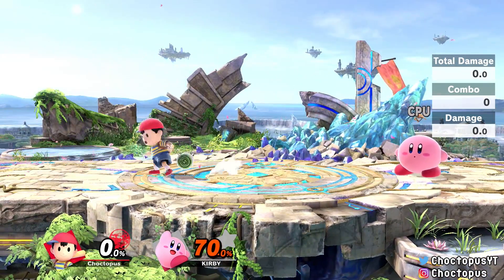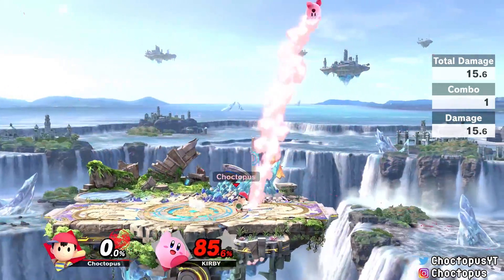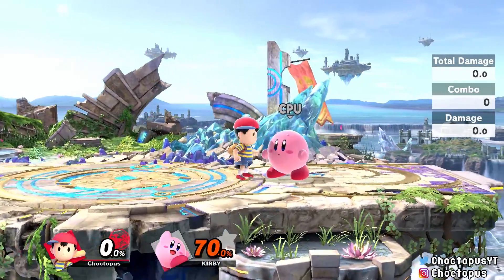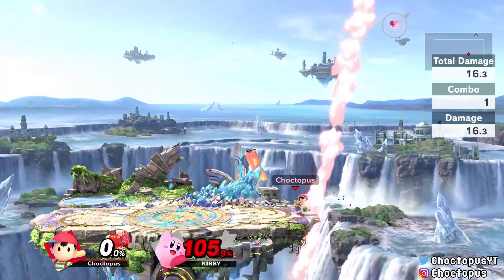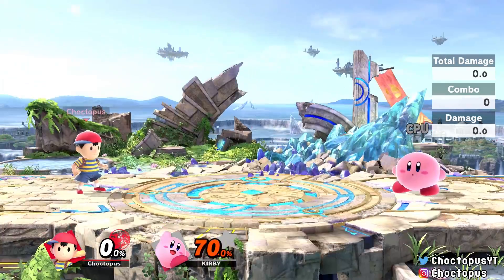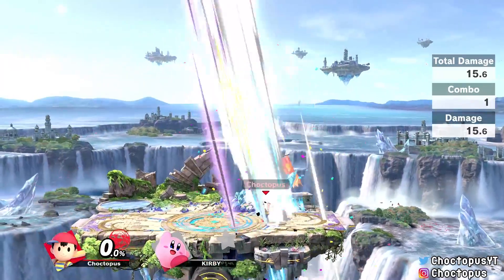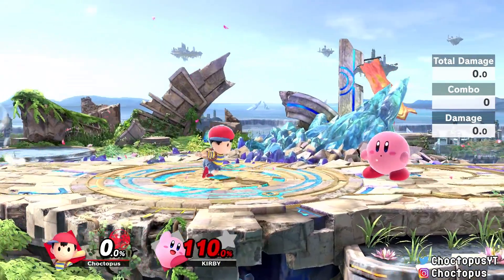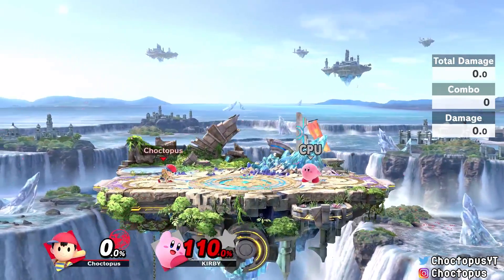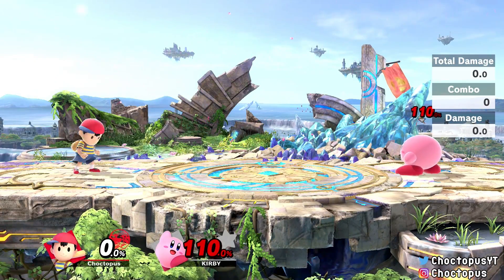Ness's up smash is an overhead yo-yo that covers all around him — it starts in front and swings all the way to the back. It's great against characters overhead that might down-air you. It can KO at around 110% for lighter characters, maybe more for heavies. Overall Ness has really good smash attacks: back-to-front coverage with down smash, overhead coverage with up smash, and a strong ledge guard tool.